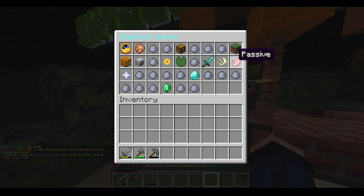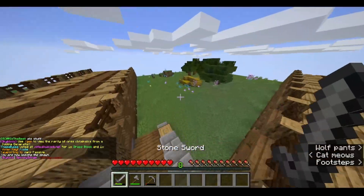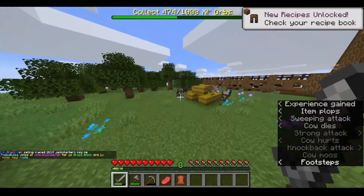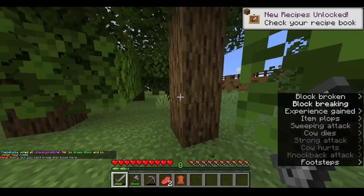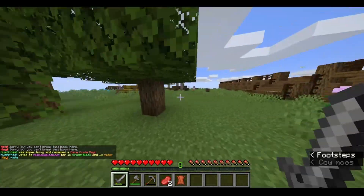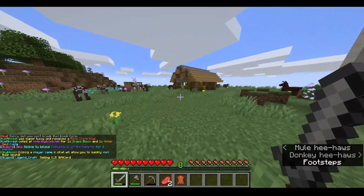At warp passive we have a bunch of animals — there are cows. I wonder if you can milk them here. I want to test that. I was about to be really upset if I spent all that time trying to get a sapling and I could just break the wood here.